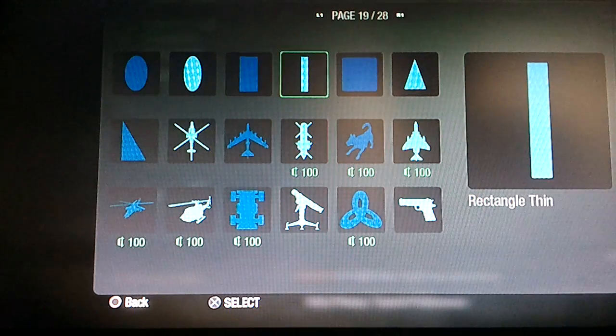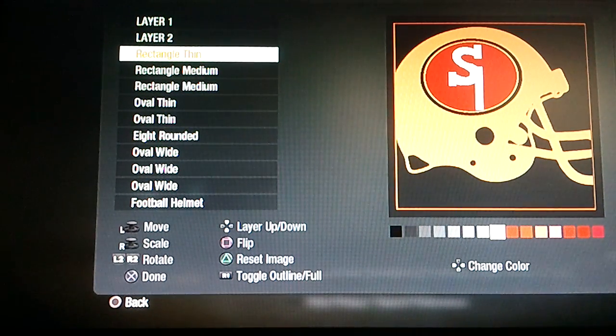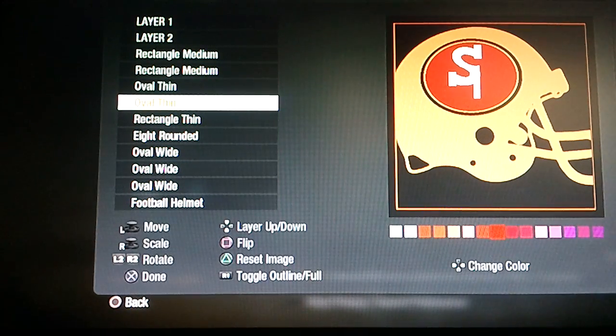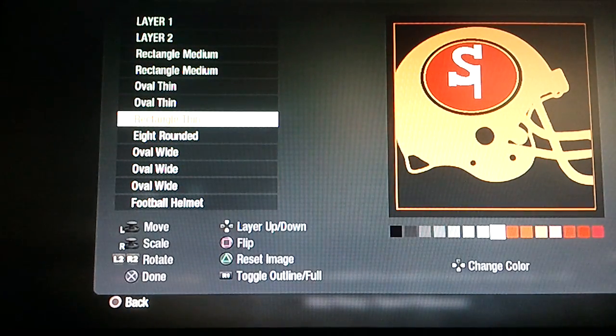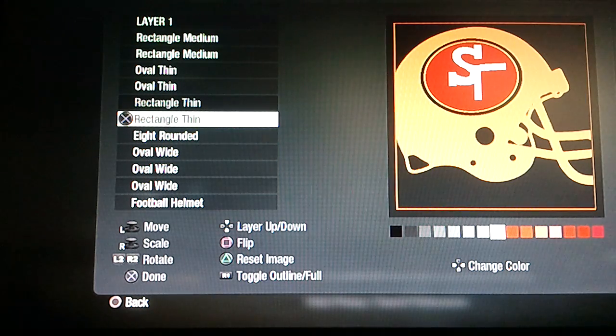Then you're going to get the rectangle thin, make this white, shrink it down a little bit, and put this under the oval like this — just so when you get the F started it doesn't look too thin. You put it under it so you can make it bigger and it still doesn't interfere with the F and the S, so you put it right here so you get a nice thick line. Duplicate that and this is going to go like this, putting it under the ovals too.